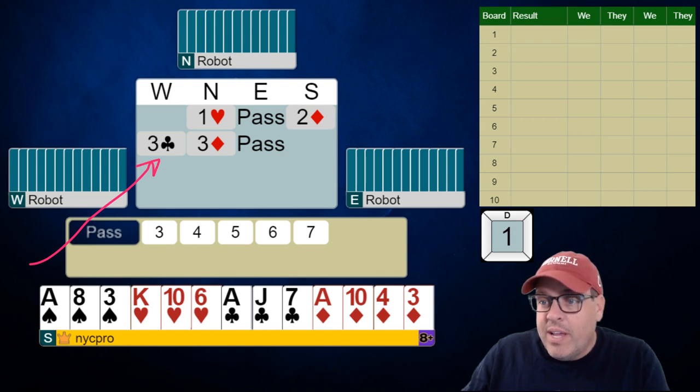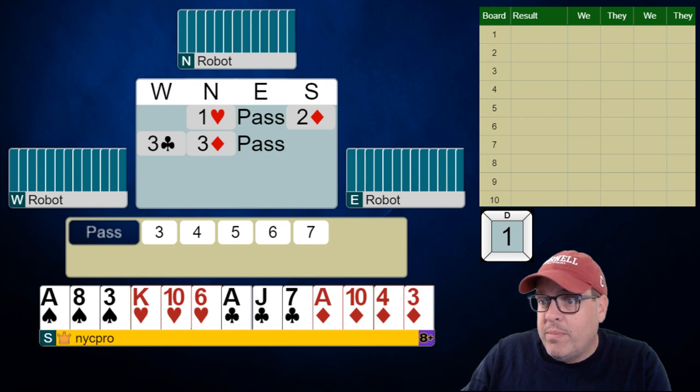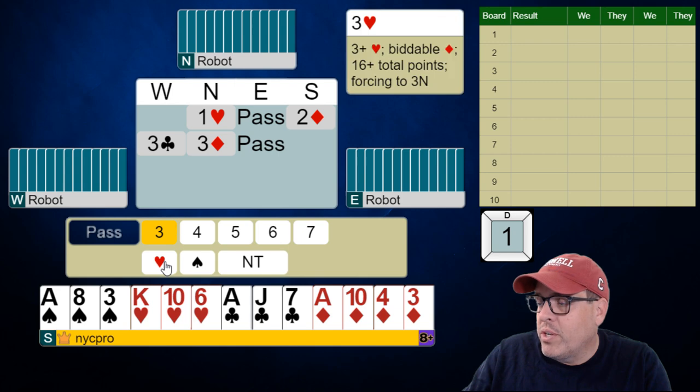This is interference after we've made a game forcing bid, so we are still in a game force — nothing changes. If interference occurred before we were able to bid two diamonds, let's say the east player after one heart bid two clubs, now we're talking about a different type of auction that we should be having. So here, same stuff — we're just going to show a good hand.